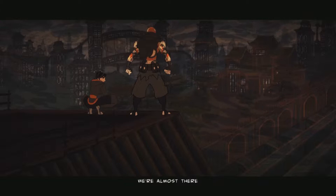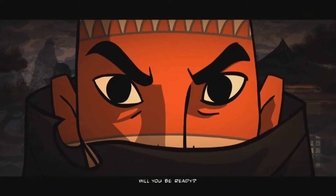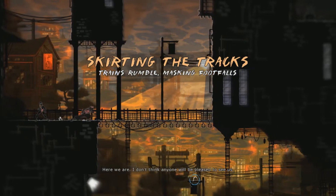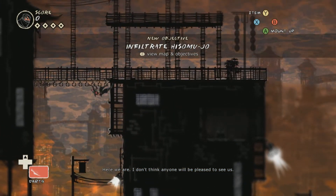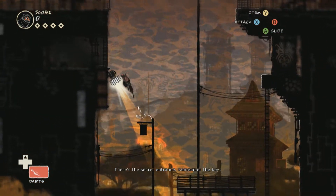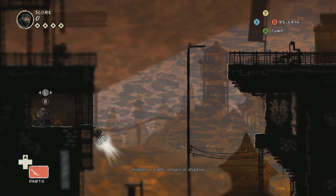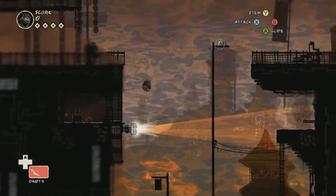We're almost there. When you meet your friends, your master — will you be ready? Here we are. I don't think anyone will be pleased to see us. And as you might have noticed, the background... There's the secret entrance. Remember the key — hidden in light, shown in shadow.